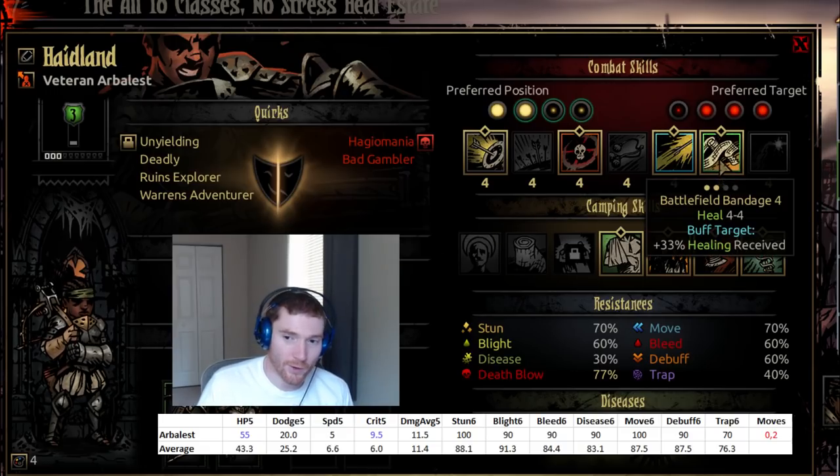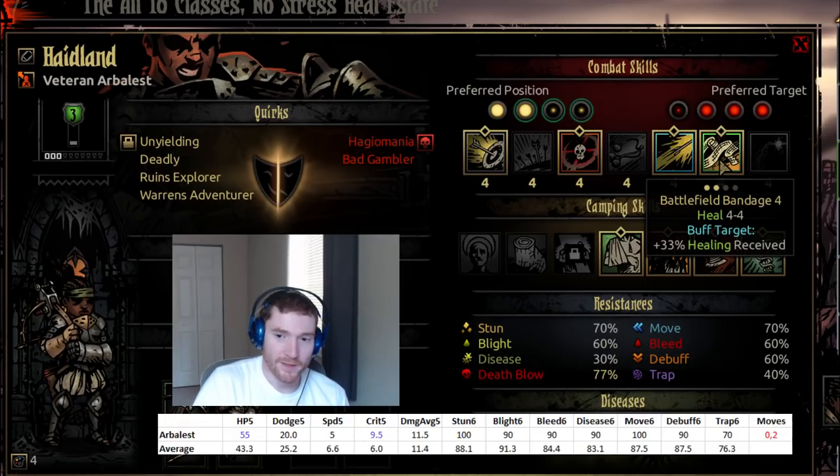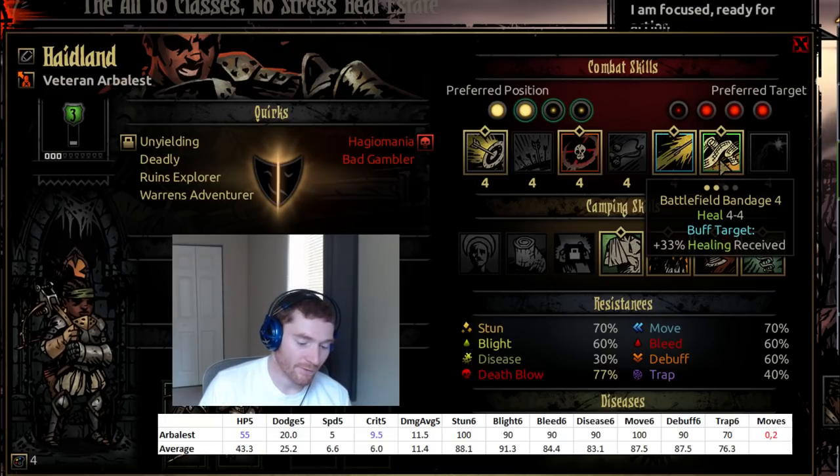Her bandage ability allows her to heal depending on her position and the target's position — it only heals basically in front of her position. It's an okay healing ability. The buff element isn't very useful most of the time, but it will sometimes be a good emergency heal, or more likely an extra recovery heal you get off once or twice while cleaning up the last monster.